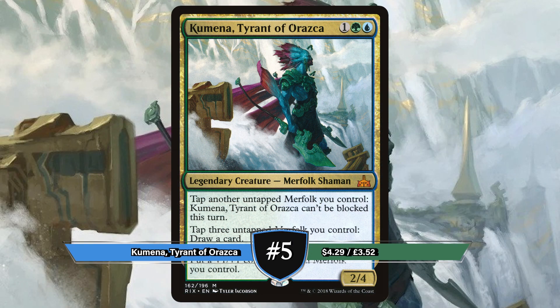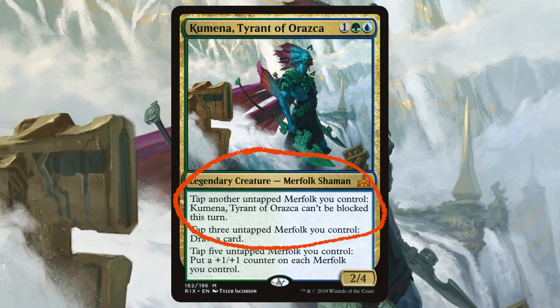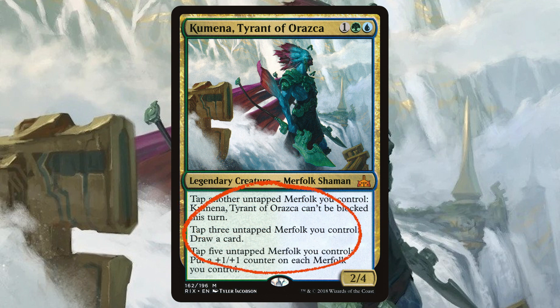Next up we have Kumena, Tyrant of Orazca. Originally printed in 2018's Rivals of Ixalan, you can tap another untapped Merfolk you control making Kumena unblockable this turn, tap 3 untapped Merfolk to draw a card, and tap 5 untapped Merfolk to put a +1/+1 counter on each Merfolk you control.